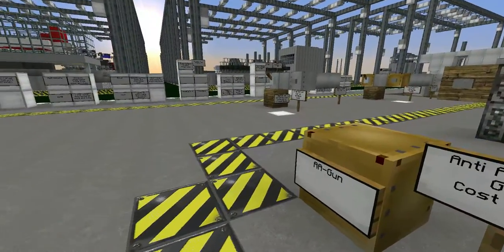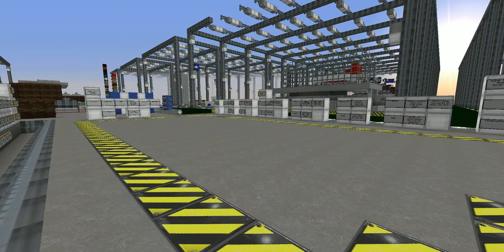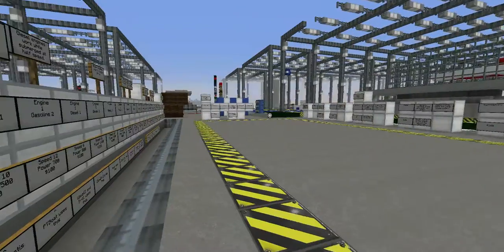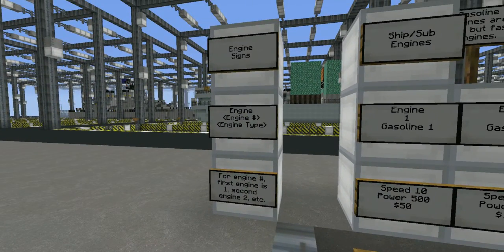If at any time you're in NBZ and you can't remember what a sign looks like, come back to the Shipyard MVS. Just type 'mvs' in the shipyard and turn around — all of the tutorials are right there and have been for a long time.